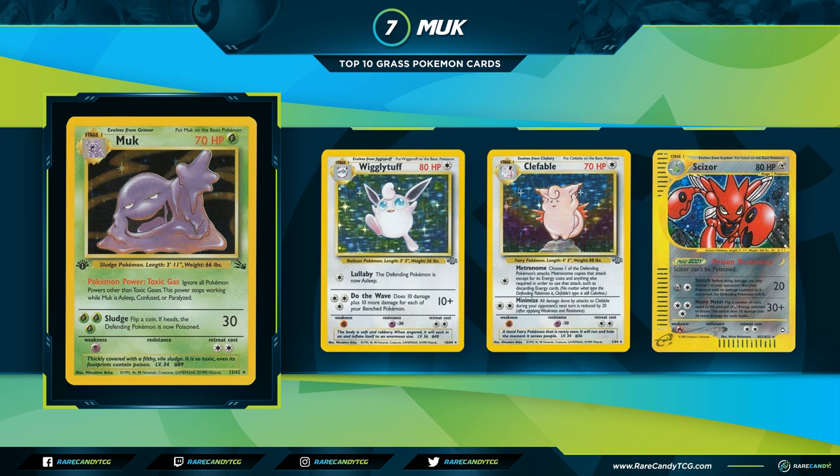Muk saw play in many decks to stop what other decks were doing, similar to Garbotoxin, and eventually became a staple to counter Dark Vileplume, which has the Pokemon Power Hay Fever: no trainer cards can be played, stopping while Dark Vileplume is asleep, confused, or paralyzed. Back in the day there were no Supporter cards — everything was a Trainer — so all consistency cards like Professor Oak, Bill, Computer Search, and Item Finder were shut down by Dark Vileplume. Any consistency your deck had was shut off unless you had a Muk in play to stop it.